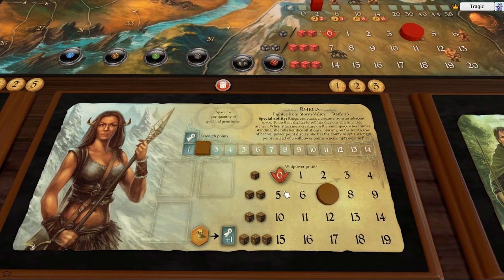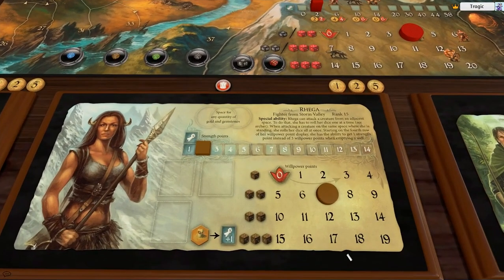She has an unusual board — it's actually got four levels instead of three like everyone else. Same amount, so it's still 19 points — actually it's 19 instead of 20. But what's interesting is when she gets to the bottom line, the fourth row, every time she drains a well she can choose to gain plus one strength instead of willpower. If you can get her down to the bottom row fairly quickly, she can get strength for free — maybe two strength a day. She can also fight ranged just like the archer, but when she's in close combat she uses all her dice at once like the warrior.